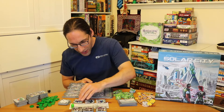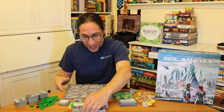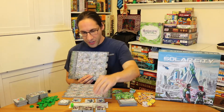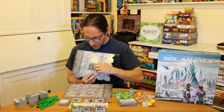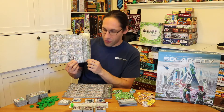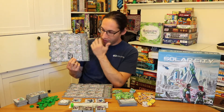Once all the tiles are in play with this little tracker, players are going to be adding buildings to their city. When you do, you add it building-side down. You're going to pay a cost based on how many buildings you have so far — the first one's free, then the second costs one, then two, three, four, five, six, and so on.